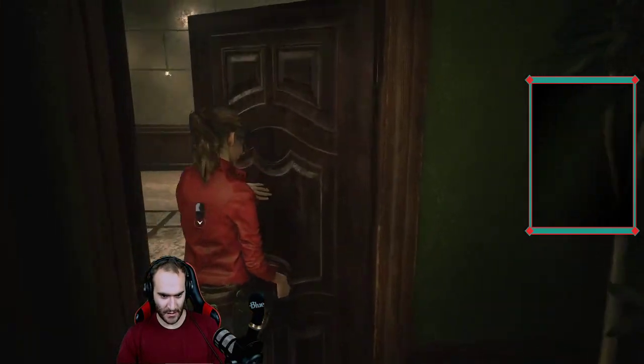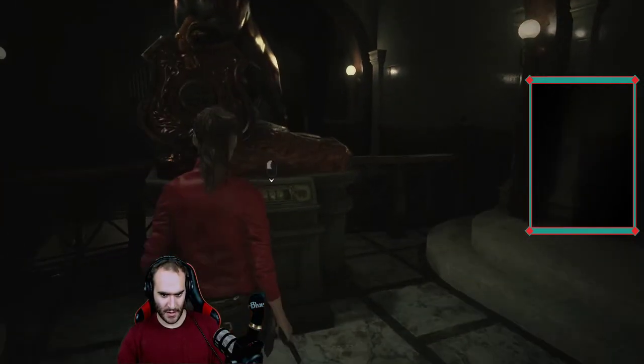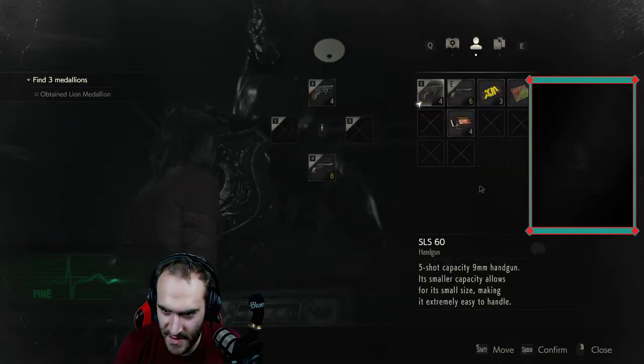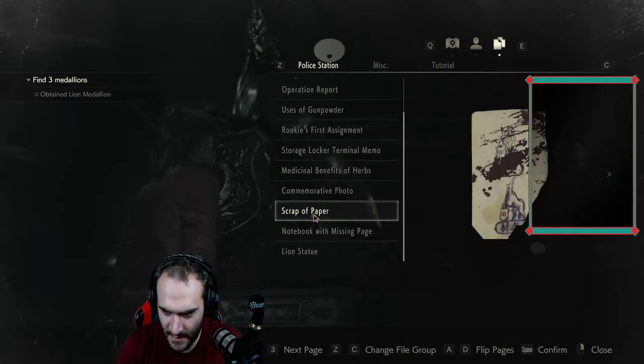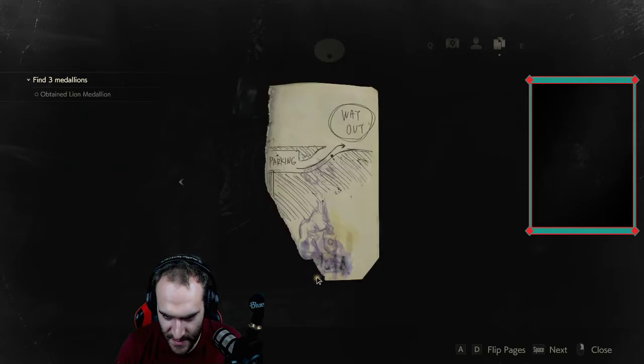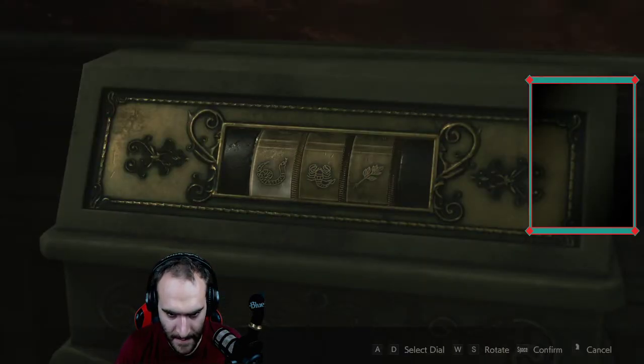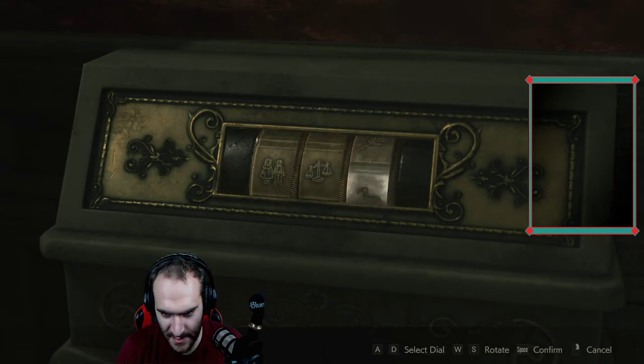Just not doing it. Alright, now what did the notebook say about the unicorn? It said people together, scale, and scorpion? Yeah, it was people together, scale, and scorpion. Whatever looked like a scorpion — maybe it was the snake? I don't know. I can check. Something that curled downward.